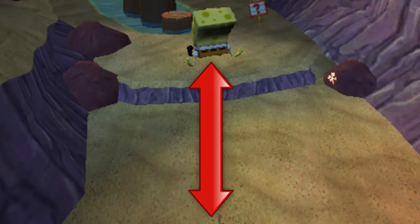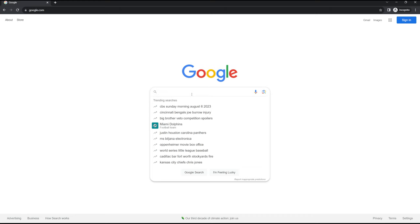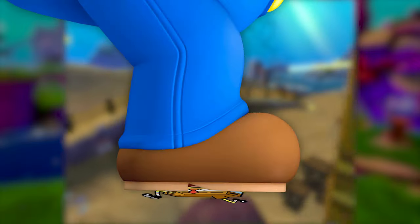Look at the absolute verticality that this Spongeman is able to achieve. I mean, seriously, that is enough to rival Mario himself. Or, at least it would be, if not for the fact that SpongeBob is canonically 4 inches tall. Better luck next time, little guy.